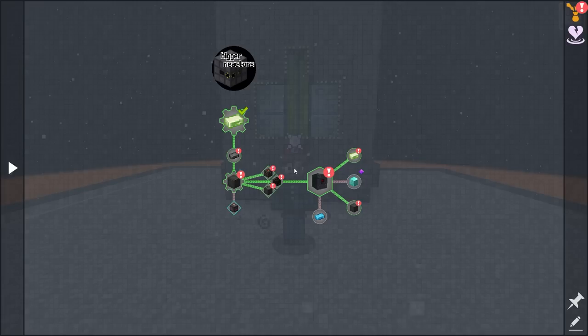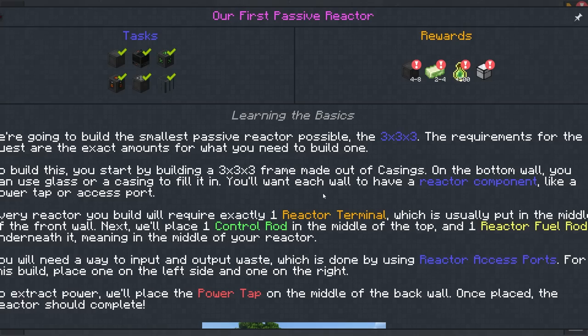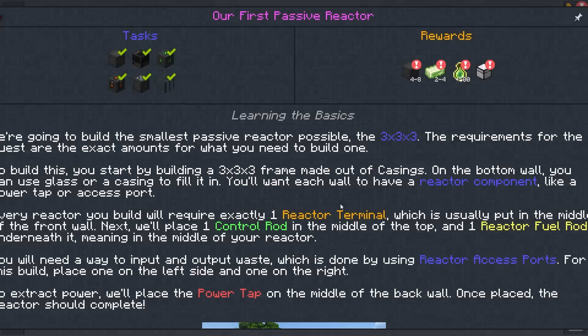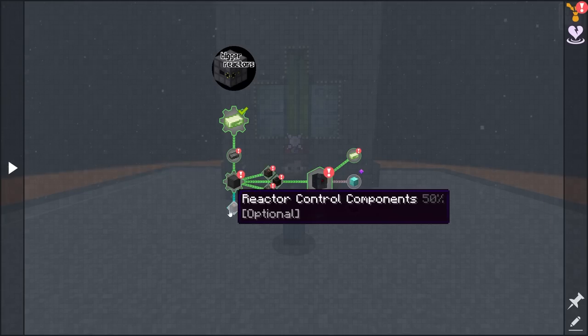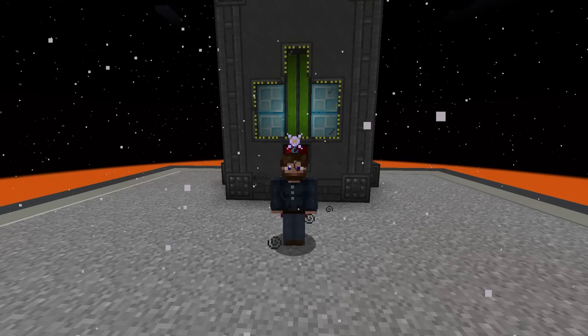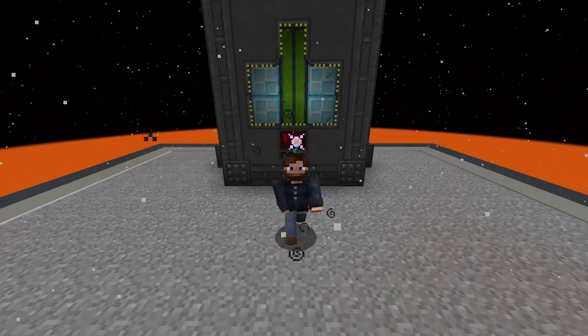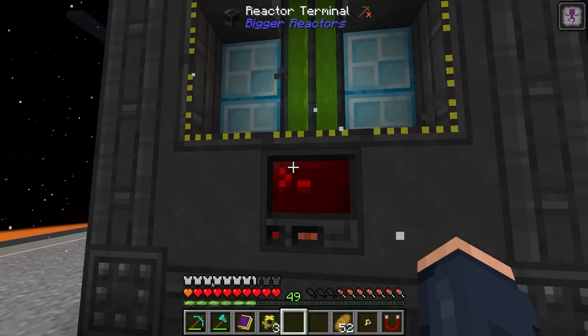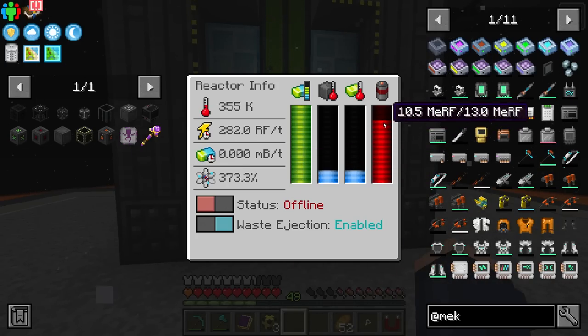I'm thinking this bad boy is going to last us quite a while. If you're wondering what the max size of the reactor can be — it's quite large. It's 128 by 128 by 192. That is huge — that's definitely something we should do. I would love to see what that looks like in the future. Oh, you just seen it — it just toggled on! You just missed it, but I just seen it happen. It toggled on for a split second and you can see that it did activate. How cool is that?